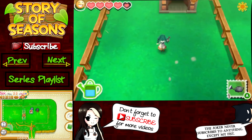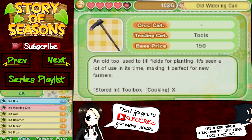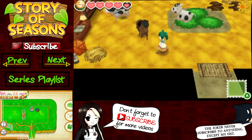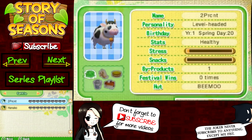You can check the status of your livestock in the barn's lower left-hand corner, which is right here — that comes from Nicole Paradise, thank you so much. Neither of the cows have hearts yet, but you can see how stressed they are. Most likely that is from the, literally, crap that is in the barn, so we need to take care of that. They are both level-headed and it shows their birthdays, that they're healthy, and how many times they have won a festival.